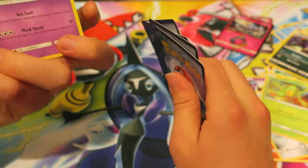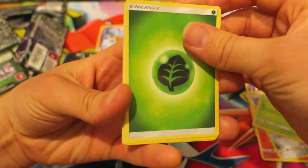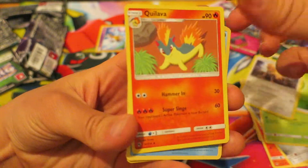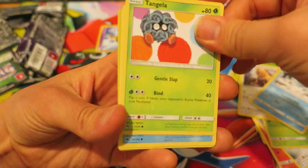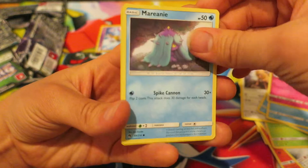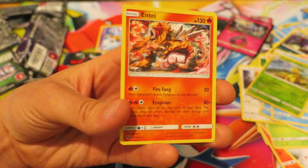We kick things off with a Girafarig — that's pretty cool. Followed by that, we have a Grass Energy. Next, we have a Stantler. We have a Quilava. After that, we have a Pichu. We have a Tangela. We have an Alolan Vulpix. A Snubbull. A Marill right there. Our Reverse Holo for this pack is a Bayleef. And our last card here is an Entei.